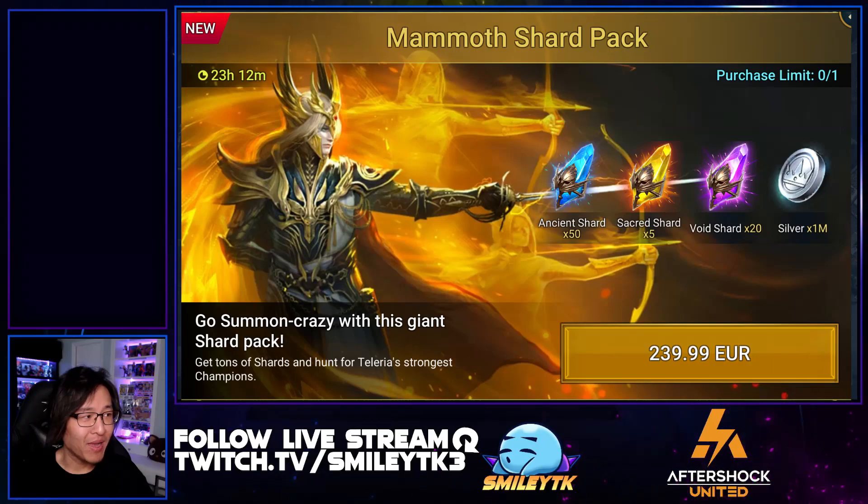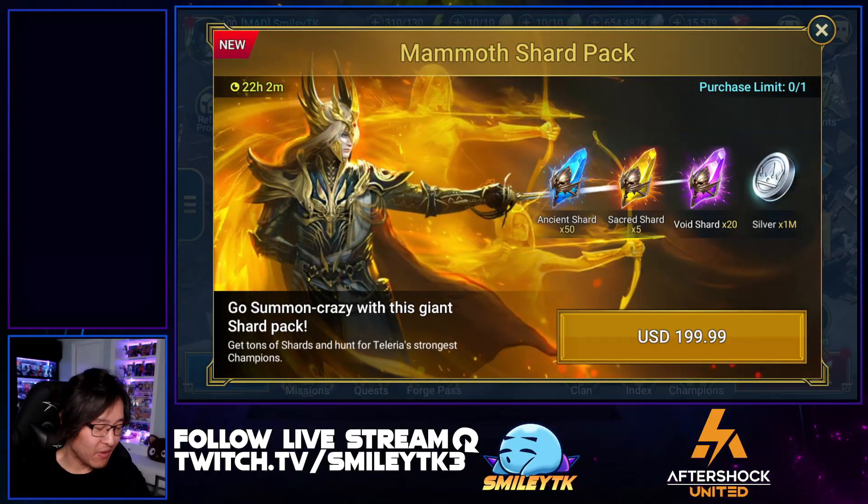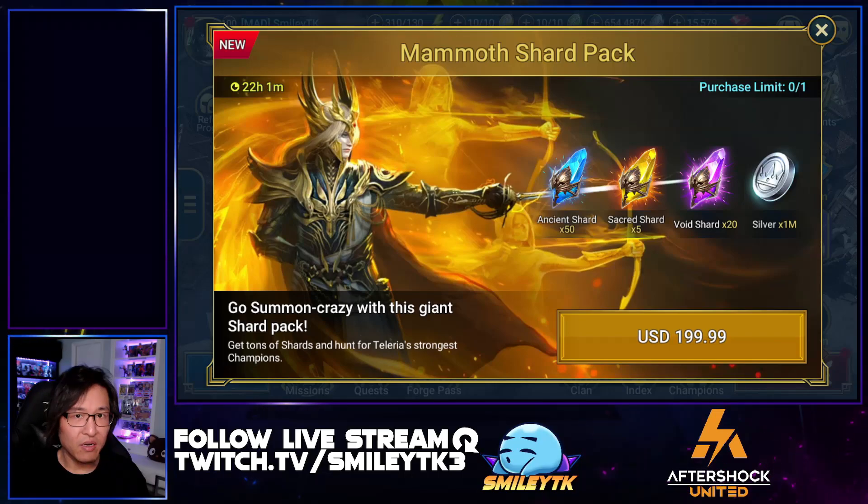Even for the euro currency, that's crazy high. For the pack itself — is it a good pack? We have 50 ancient shards, equivalent to about $60 at $1.20 per shard, and 20 void shards equivalent to $50 at $2.50 per shard. So that's $110 for the ancient shards, void shards, and silver combined.